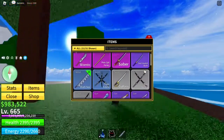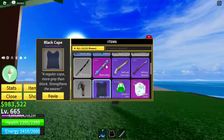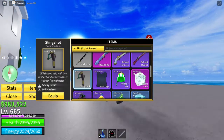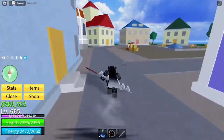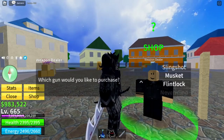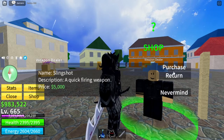You might be wondering about the cape and other items in my inventory. That brings me to weapon shops. Weapon shops are places where you can buy weapons with in-game money. Even though some weapons can be boss drops, if a weapon is a boss drop, you cannot get it from a store — they're boss-exclusive.